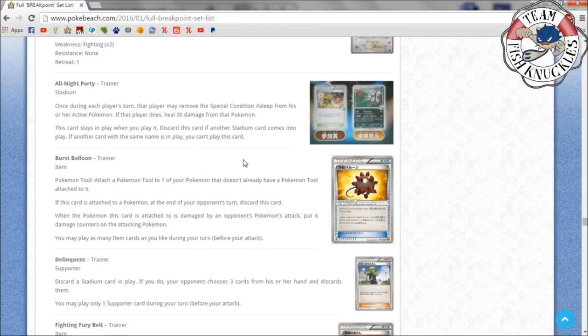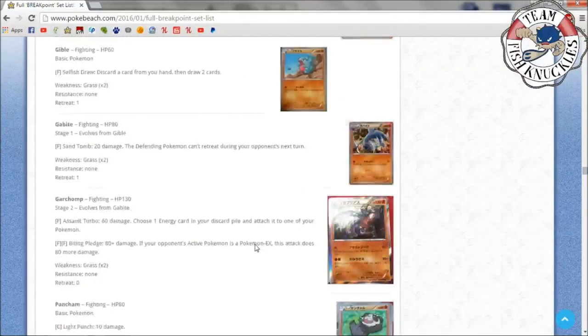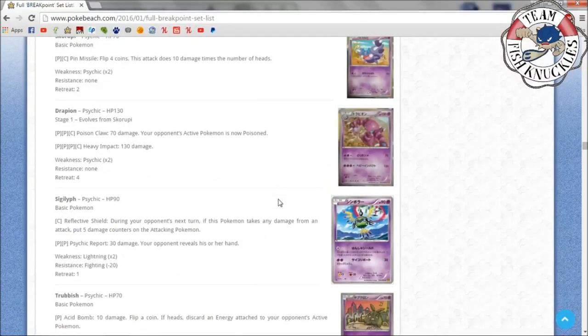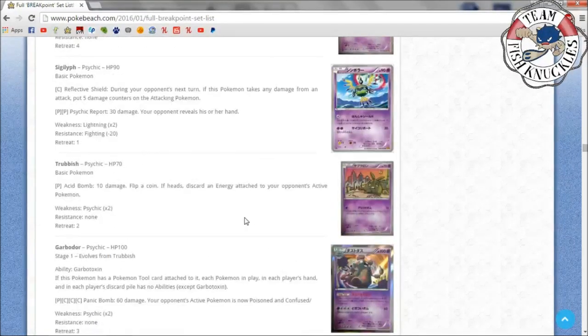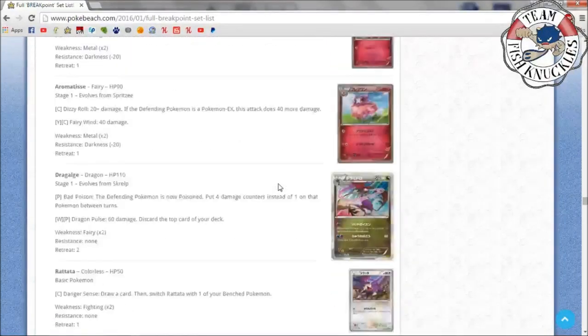Burst Balloon: if this card is attached to a Pokémon, at the end of your opponent's turn discard this card; when the Pokémon this card is attached to is damaged by an opponent's attack, put six damage counters on the attacking Pokémon. Combined with Siglyph's Reflective Shield — if they attack Siglyph they take 110 damage total. You can play Dimension Valley so you don't even need energy, just keep using Reflective Shield plus Burst Balloon for 110 damage every turn. It'll be a fun gimmick deck.